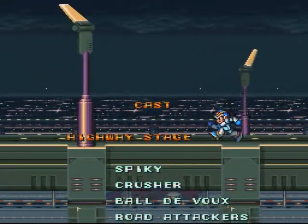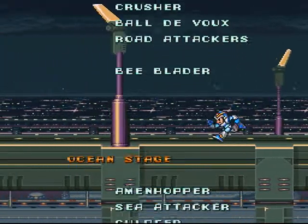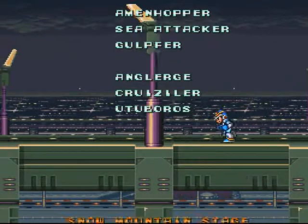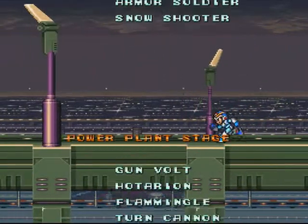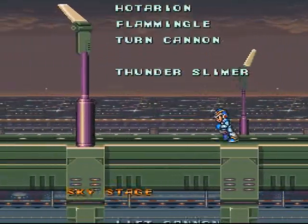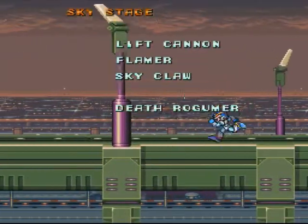Highway Stage: Spiky, Crusher, Baldevu, Road Attackers, Bee Blair. Ocean Stage: Ammon Hopper, Sea Attacker, Gulper, Angel Alert, Cruise Alert, Utuboros. Snow Mountain Stage: Rabin, Tombaught, Bomb Beam, Armor Soldier, Snow Shooter, Oak. Power Plant Stage: Gunvolt, Holtarion, Flamingo, Turn Cannon, Thunder Slimer. Sky Stage: Lift Cannon, Flamer, Sky Clawed, Death Rogamer.